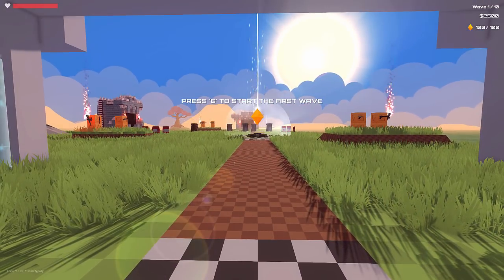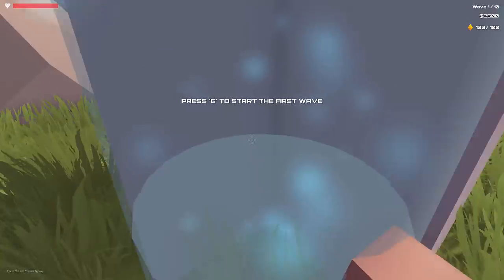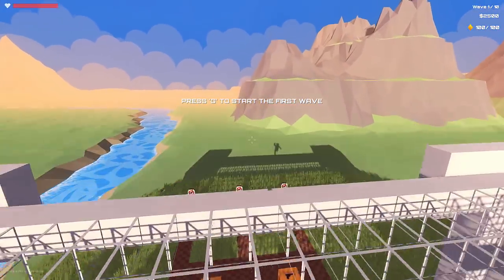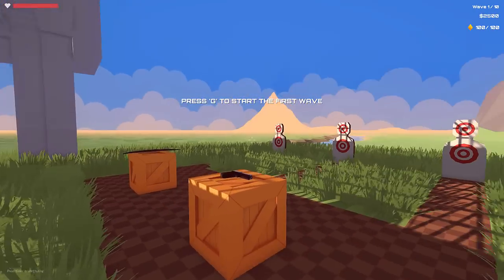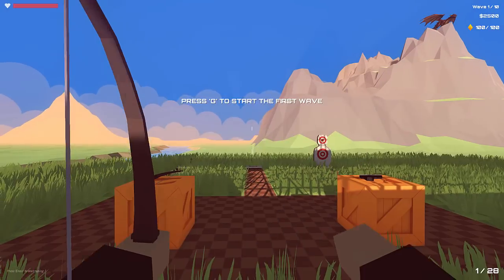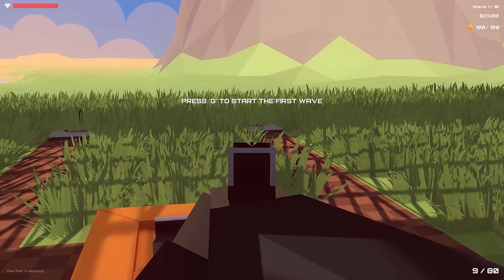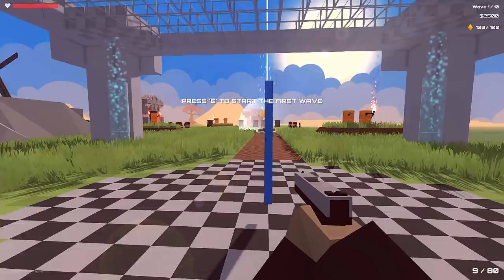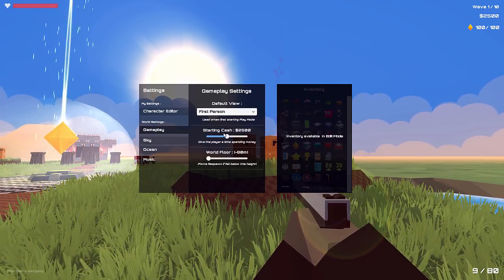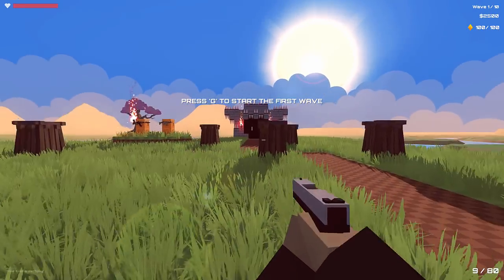We're going to switch to play mode. When you first start you have to hit G before that first wave spawns, which gives you a minute to get your bearings, buy turrets, and check out your surroundings. Back here I set up a little weapons range so you can warm up before you start that first wave. You start with $2,500, and you can set how much to start with in edit mode. Instead of buying new weapons, I'm going to use this initial starting money to get some turrets going.